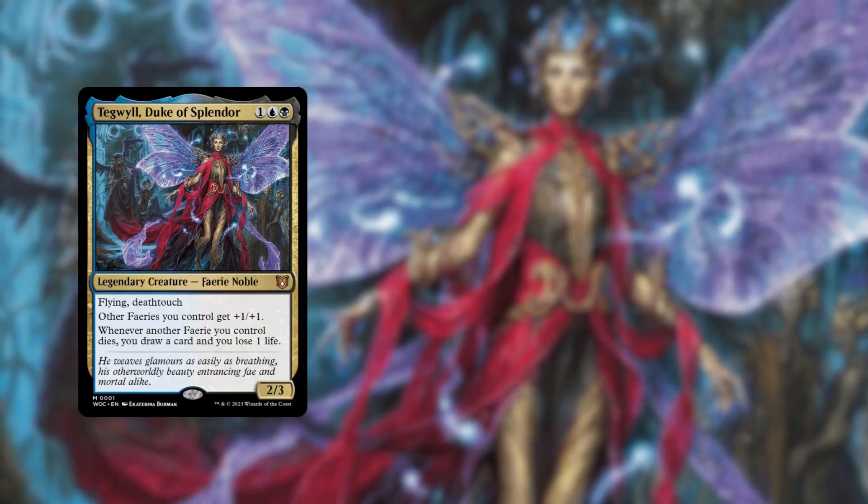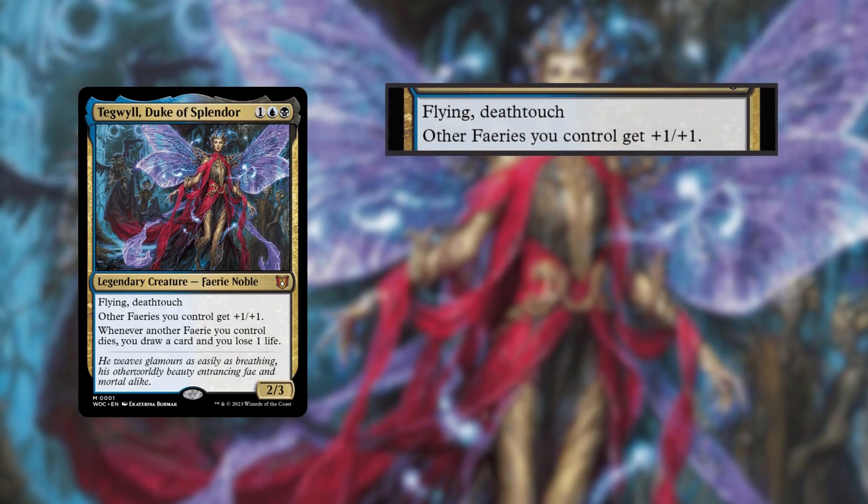The first thing I really like to do in every commander precon is dig in to the actual commander that's helming the deck. In this case, Fae Dominion has the face of Tegwil, Duke of Splendor on the front of the box. So what does Tegwil have going for him? First are just his creature stats — a 2/3 with flying and deathtouch for one blue and a black. The rest of the text box really indicates what Tegwil wants you to do with this deck, and that's play fairies. Lots of them.